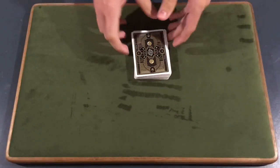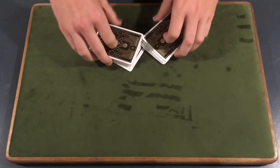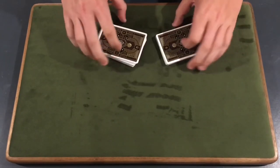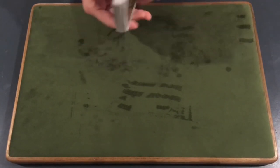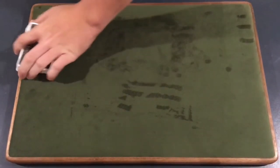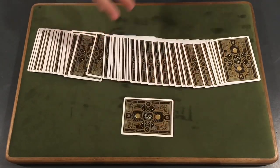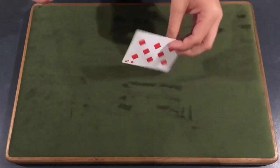You can start off the trick by shuffling the cards any way you like — it doesn't matter. The spectator can shuffle as much as they want. You can use any deck and there is absolutely no setup for this trick, which is really cool and one of the things I like about it. After shuffling, have the spectator select any card. You're not supposed to see it — it doesn't really matter much if you do — but let's say the spectator selects a card.